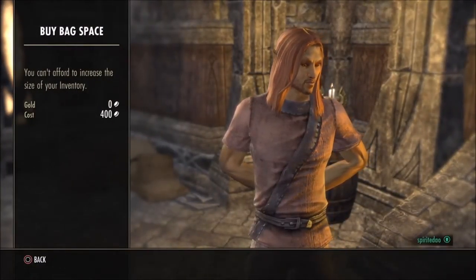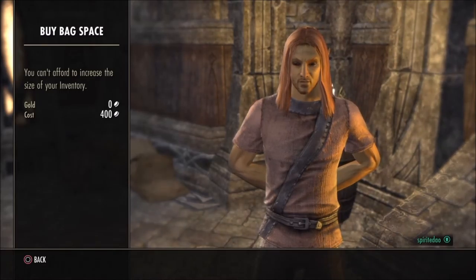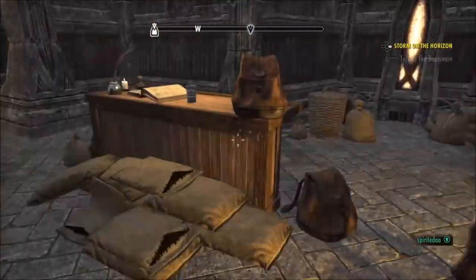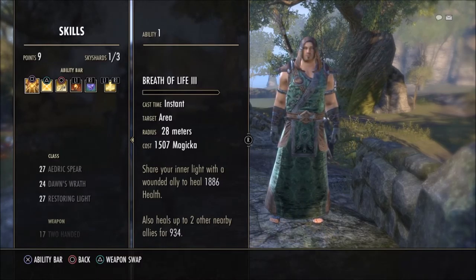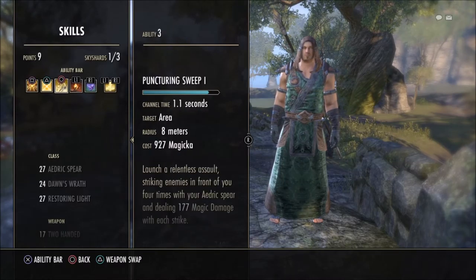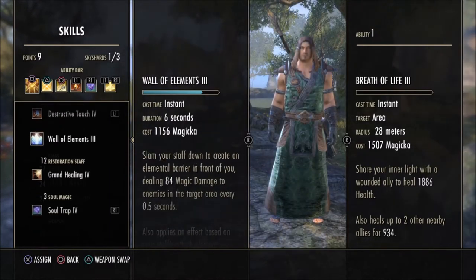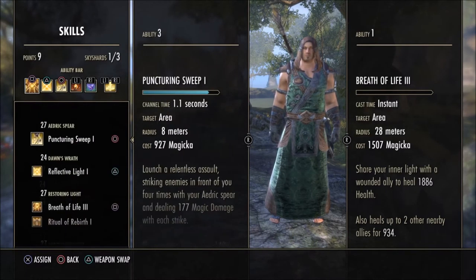If you want to buy more bank space or bag space you can do that. More bank space costs 11,400 gold for 10 more slots. There's also a bag vendor — a black backpack icon on the map — where you can buy backpack upgrades. The first upgrade costs 400 gold for 10 more slots, then it jumps to around 1,000 gold, and keeps getting more expensive from there.